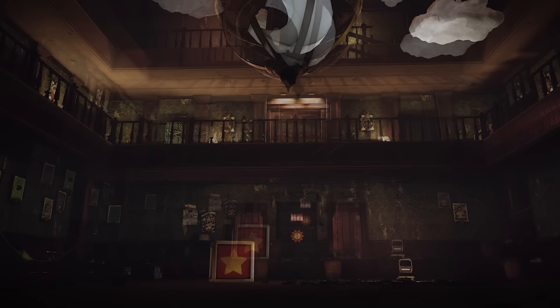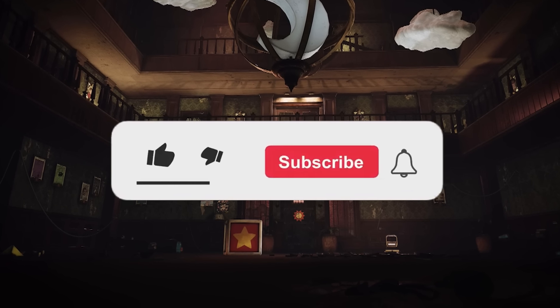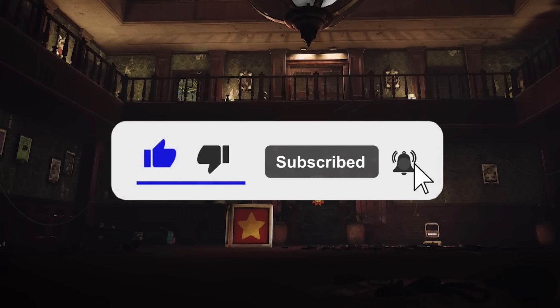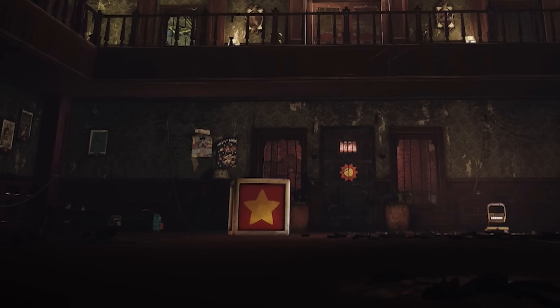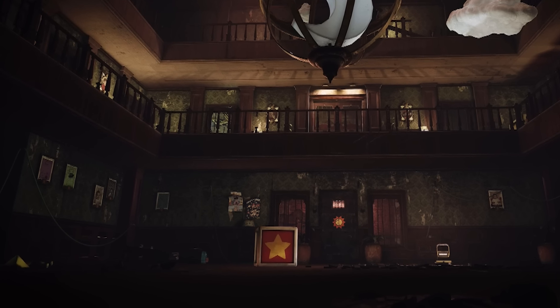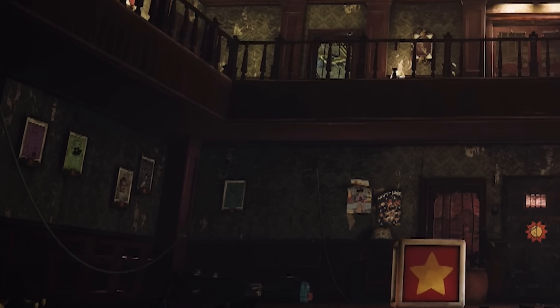The next area looks to be some type of main hall — I'm guessing this is Home Sweet Home or something similar — with images all over the walls of characters and children. I wonder if this hints that we'll see Boxy Boo too somewhere inside, because we can see the cube that Boxy Boo's design was based on lying on the floor. It makes me wonder if this hall is there to highlight the successes of the experiments — showing that these children went on to become these mascots.